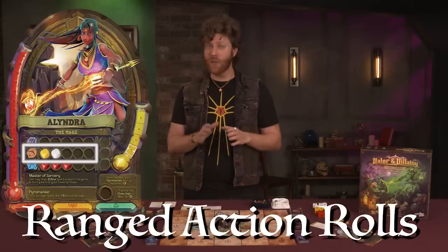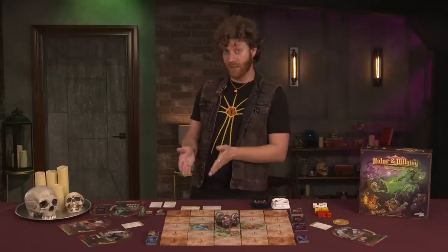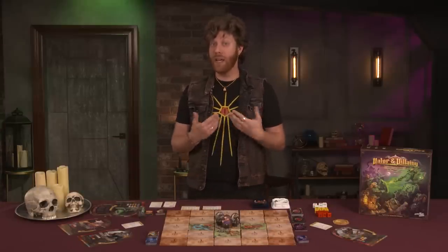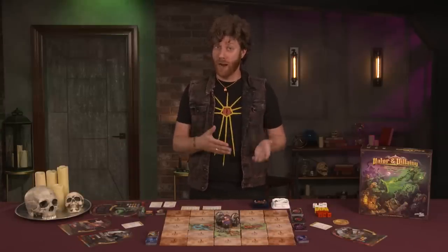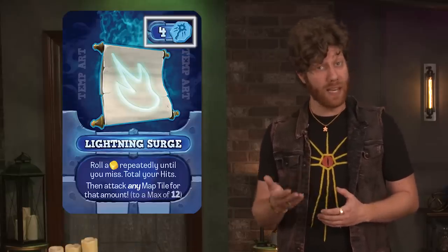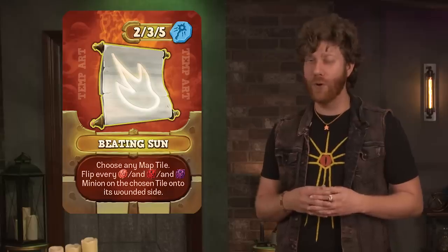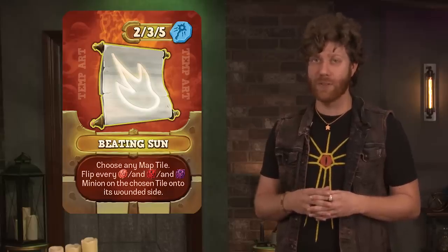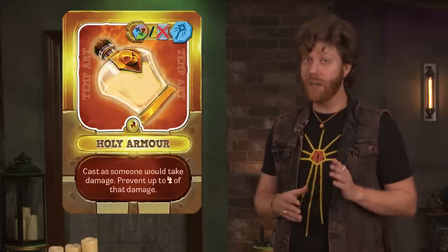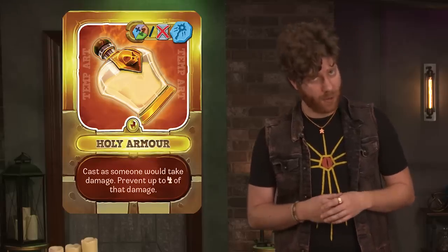Ranged attack rolls work the same as melee, but instead of attacking on their current tile, the players may attack a single adjacent tile. Magic action rolls allow a player to spend their hits to cast spells from their hand. The spell cost in the top right allows a player to spend that many hits to resolve the spell. Some spells have multiple options for cost, allowing a player to do a variety of abilities. Additionally, there are some reactionary spells which can only be cast in response to something during a player's turn — the text on the bottom will describe these triggers.